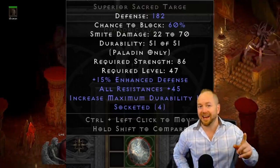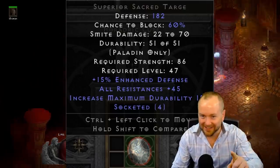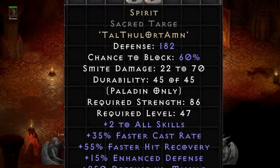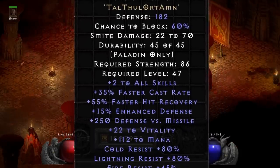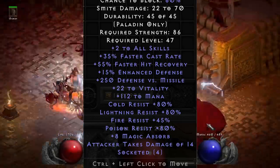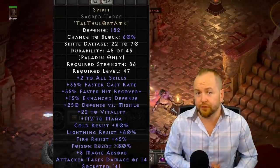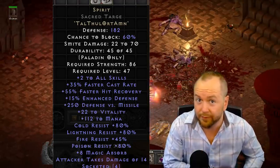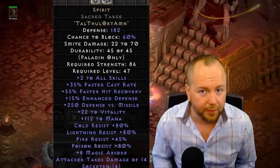Someone will spend a lot of time trying to roll that base into the next trophy item. Loop Soul submitted this perfectly rolled Spirit Sacred Targe — perfect in every way: 15% enhanced defense on the base, 35 cast, 112 to mana, and 8 magic absorbed. Believe it or not, for a perfect roll on this common rune word existing on a perfect sought-after base, these can actually fetch quite a bit of forum gold.